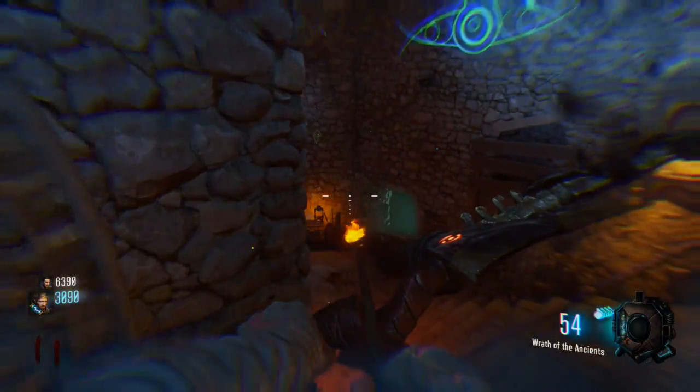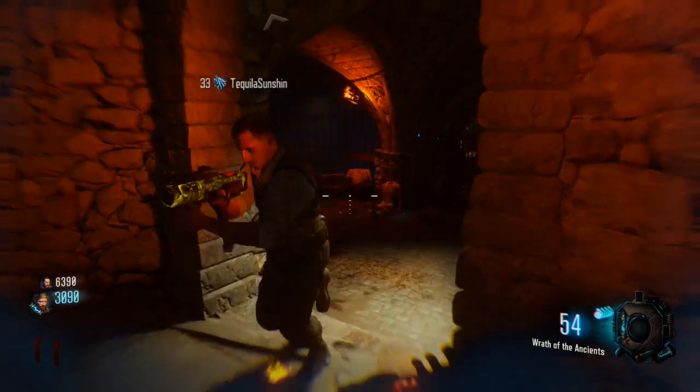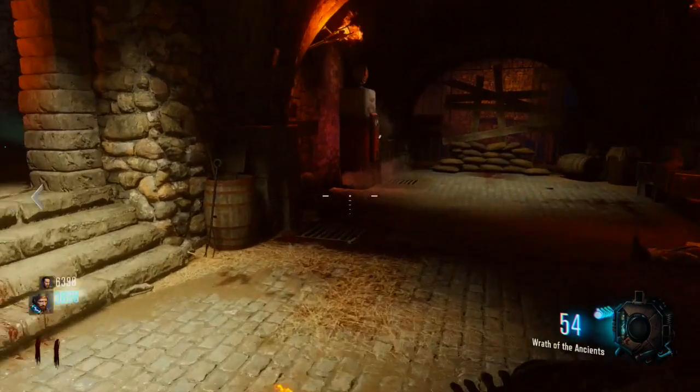The second one is going to be down here in the moon room. It will also be up above the spawn once you turn the power on, and it's here to the left of Jug — or right, depending on which way you're going.